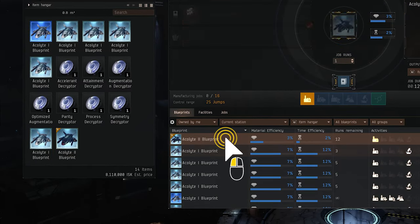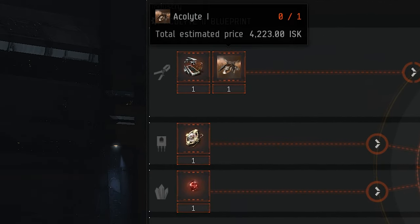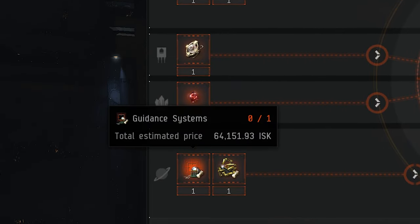Note the different categories of items which go into the new T2 item. Building T2 items requires a wide variety of ingredients, including moon materials, minerals, a T1 version of the item, and components produced from planetary industry.